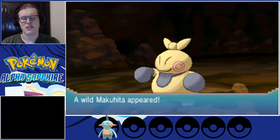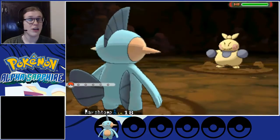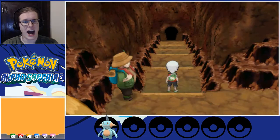We're fighting a Makuhita — nothing we're worried about, we just took one of these out anyway. I do like that they give you these guys as optional fights. We could have taken out one more and reached level 19, but I think we're good for now.